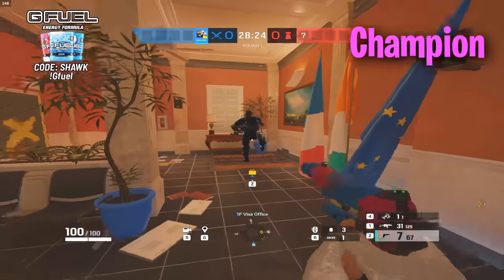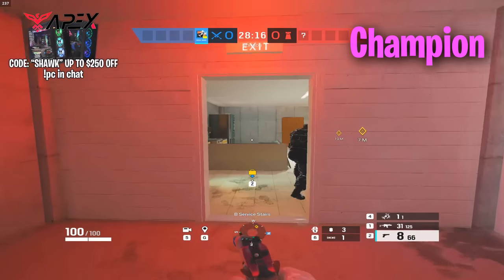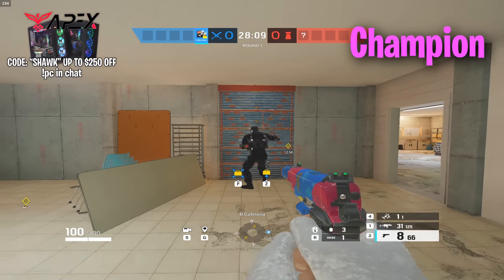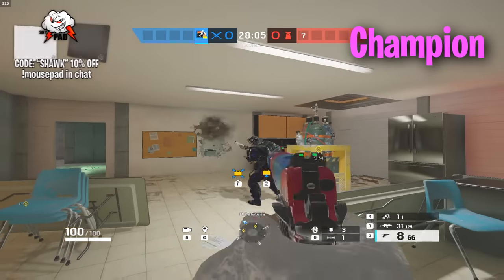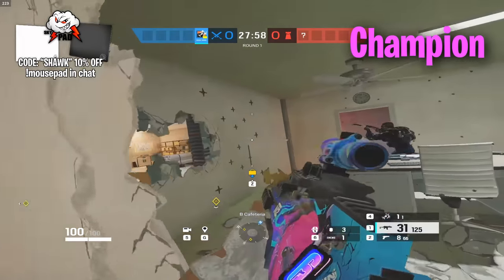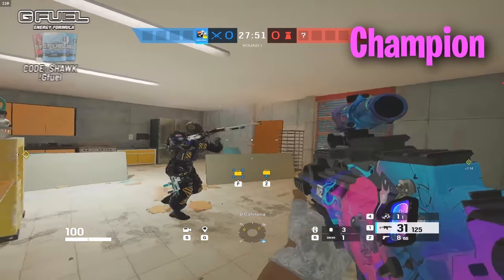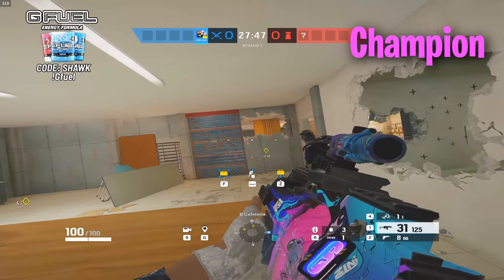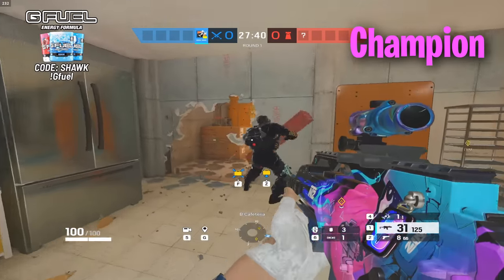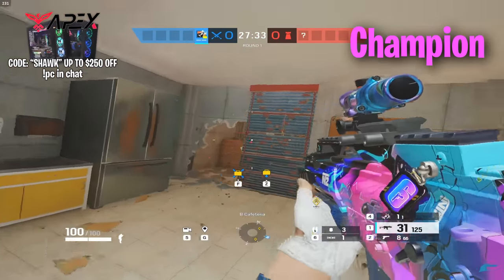Don't reinforce the closet hatch — honestly you could, but it doesn't really matter. Some people put a reinforcement here so they can play off of this doorway a little bit. Some people put a mirror here — that's what I like to do. Make a rotate here, make head holes here, and also a little higher so you can see the staircase and their head when they walk down. Some people either make head holes or holes to throw C4s and stuff. Make a rotate here. Some people also reinforce this so you can't get wallbangs from Visa series.